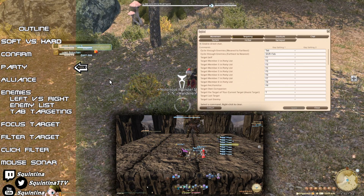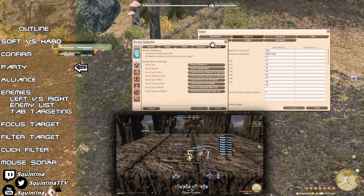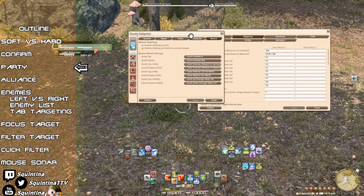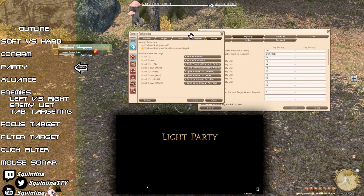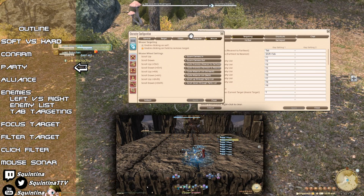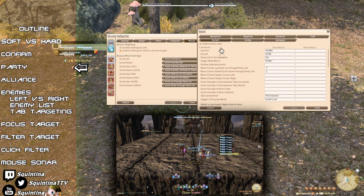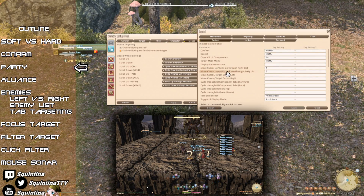Cycling the party list is a type of soft target, and that can be done in two ways. The first way is to go to Character Configuration > Mouse and choose the scroll option — I have assigned it to Shift and Scroll. Do keep in mind that what you have on your actual hotbars will matter. If you put party scroll on Control but your heals or ally buffs are on Alt, that's going to feel very awkward and be rather inefficient. The second way is in Keybind > System, where you can choose to move the cursor up and down through the party list.